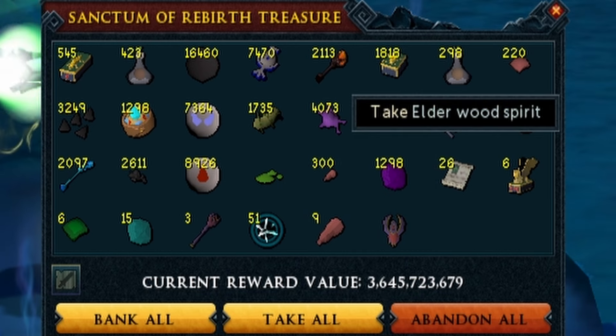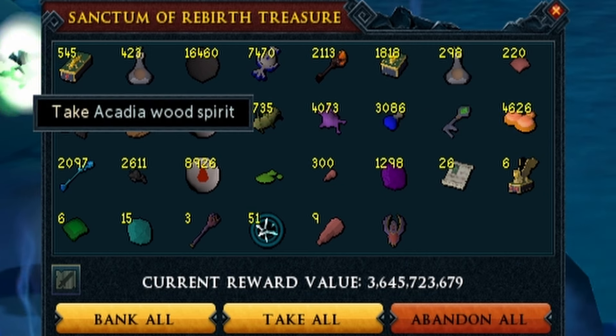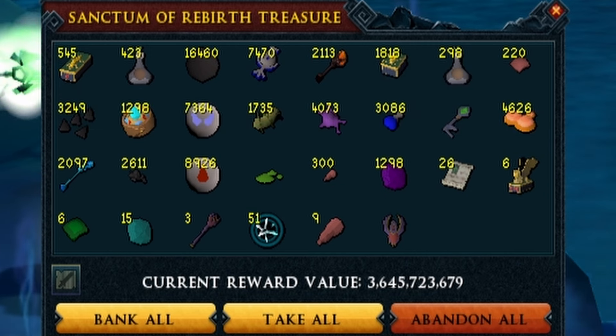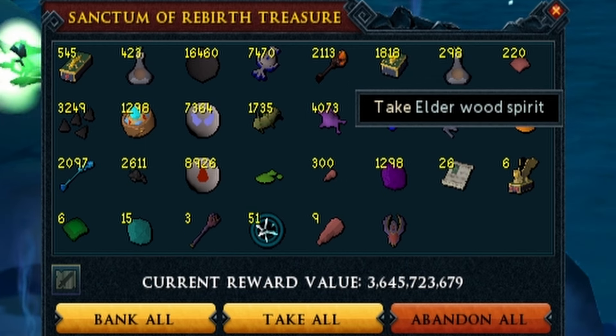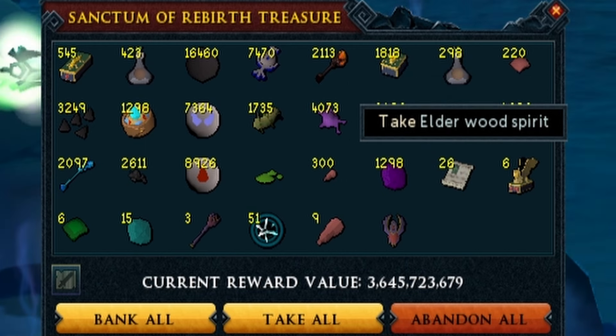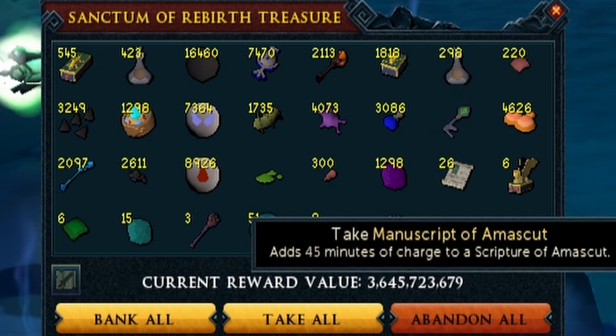Next up we've got elderwood spirits, and also acadia wood spirits, but really the elderwood spirits are the nice ones. This will essentially allow us to get some more elder logs a bit easier, and it's a decent XP buff to woodcutting while you have them, so that's great.